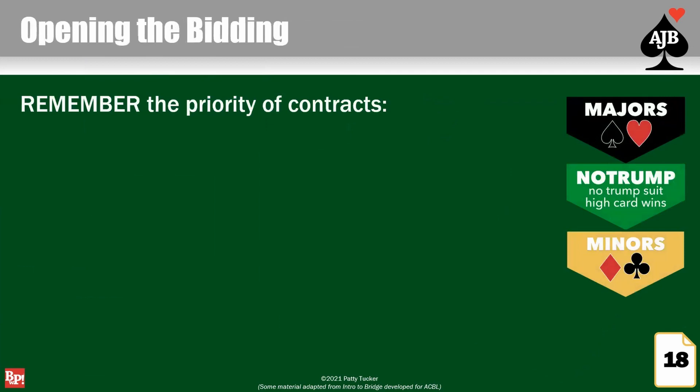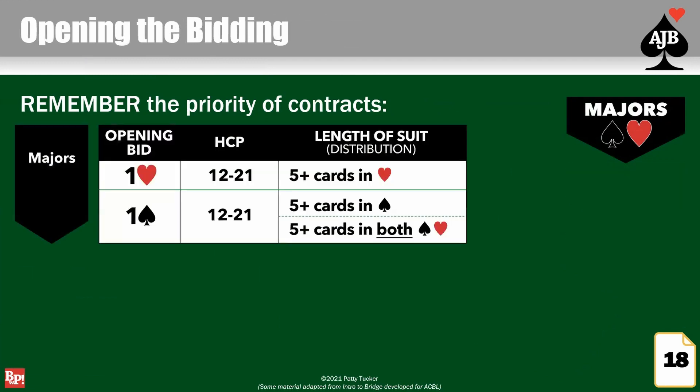Remember your priority of contracts. First, we'd like to find a fit in a major suit if possible. If not, we'll think about no trump. Last choice is minors. The person who dealt the cards has the first opportunity to bid. They'll count their high card points and look at their distribution. If they don't have at least 12 high card points, they will pass. If no one has 12 points, for right now we'll just redeal.